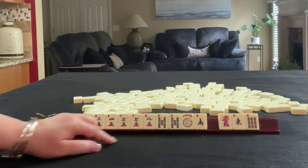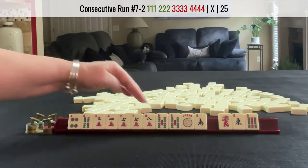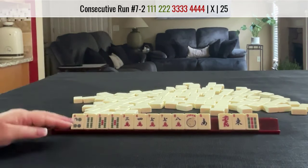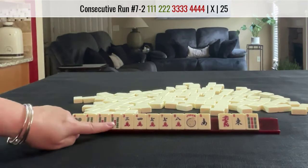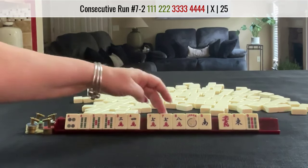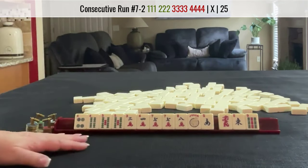Probably I would let the nine go and focus on consecutive run. What would be ideal is to get a six bam, because then we can do five, six, seven, eight bam and five, six, seven, eight. Or we could do four, five, six crack, seven, and four, five, six, seven. So I would pass those and focus on consecutive run.